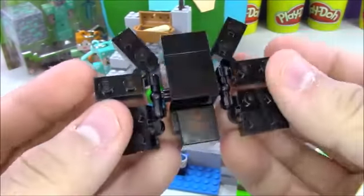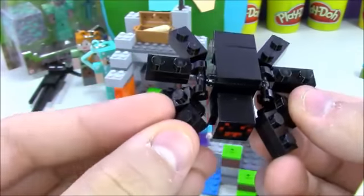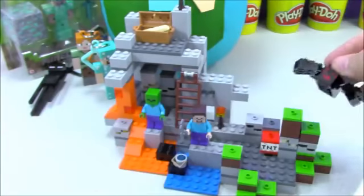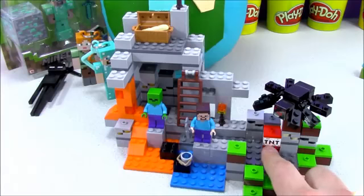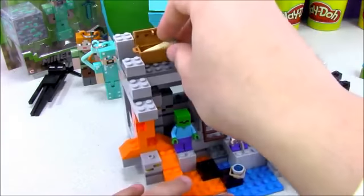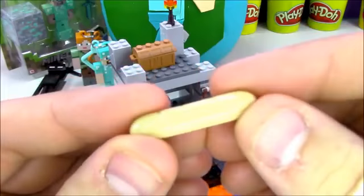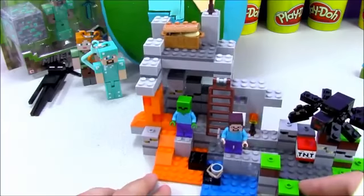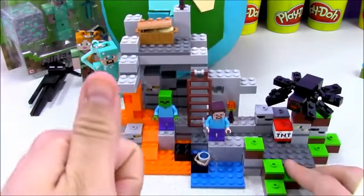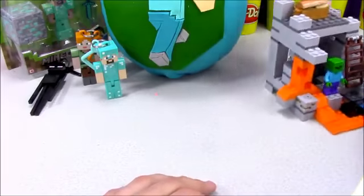It looks just like the spider from the game. The set comes with a bunch of accessories — dynamite, pails of water, a treasure chest with a loaf of bread. Some Lego Minecraft sets run upwards of almost $100 or more, and this one being around $20-$25, you get a lot for a small little set. Pretty cool.